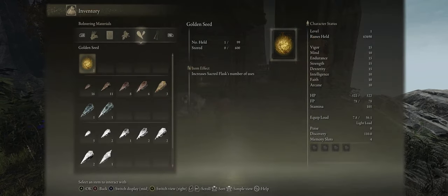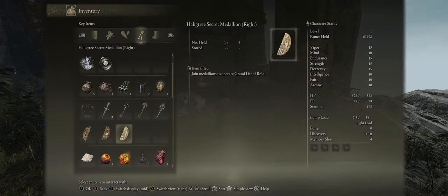After collecting the item — the Haligtree Secret Medallion, the right side. Joining both medallions lets you operate the Grand Lift of Rold.